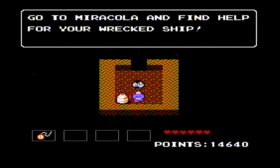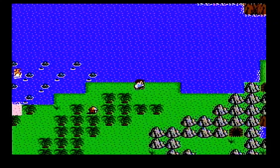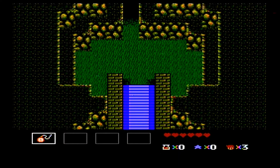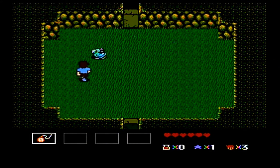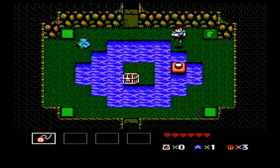Go to Miracola and find help for your wrecked ship. Apparently people in Miracola can work miracles. This chapter is really, really long — there are multiple dungeons, some long and some short. We've got a short one right here, and then there's another dungeon after Miracola. It's weird — there are eight chapters in total and the longest one is right here in chapter three.